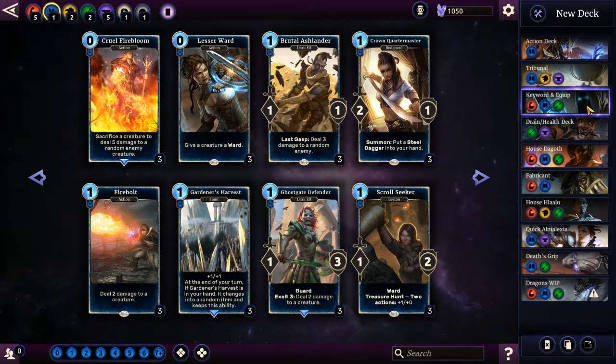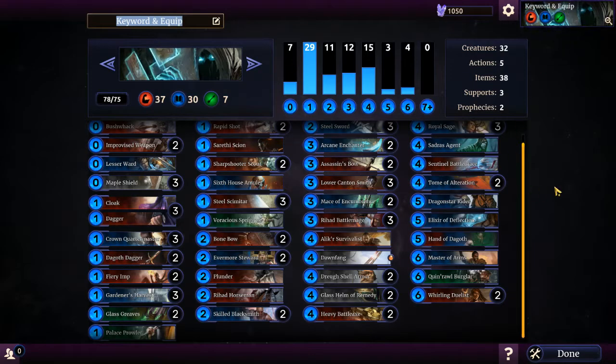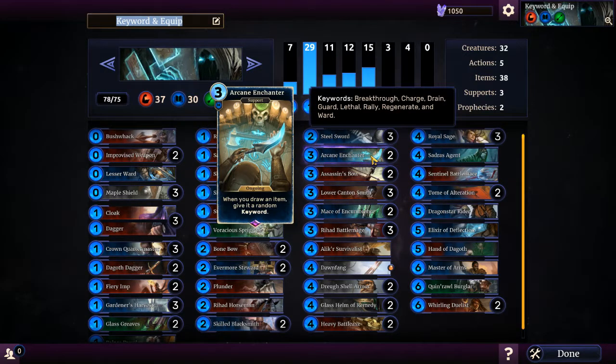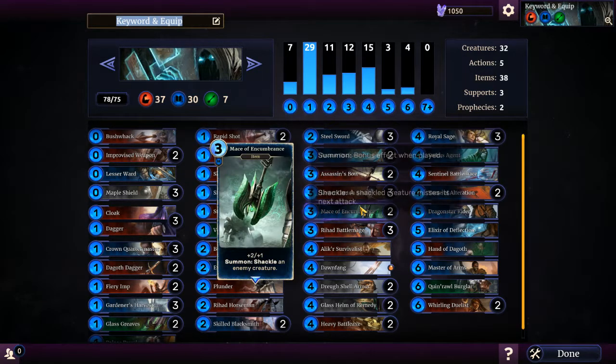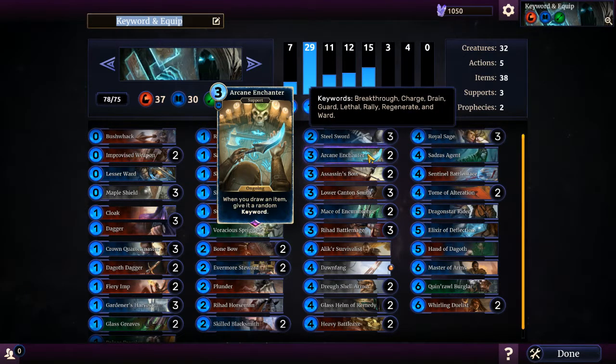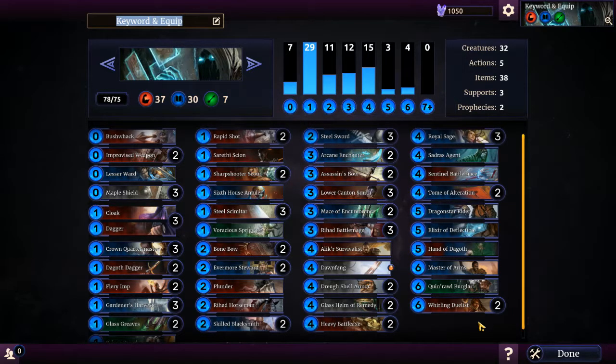Next we have my keyword and equip deck, which is great. It's mostly items, and it hinges upon two support cards which are these Arcane Enchanters. Assuming I get these early - usually turn three is the best place - when you draw an item, it gains a keyword. So any item that I draw after I have one of those down, it'll do the stuff already on the card but it'll also give me lethal, or guard, or some other keyword, and it really just goes crazy. If I get them both down, I get two keywords on each item, which is just crazy.